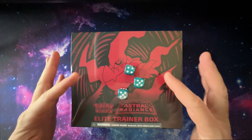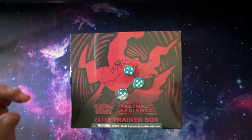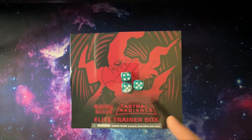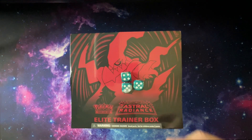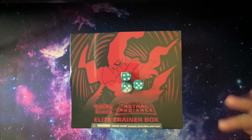Now, you may know there's eight booster packs inside Astral Radiance, or any elite trainer box. So the winner, whoever gets the highest number, gets to pick their first three packs. Second gets three packs, and third only gets two packs. It's very simple. Whoever gets the best card value-wise wins the challenge. So, here we go.